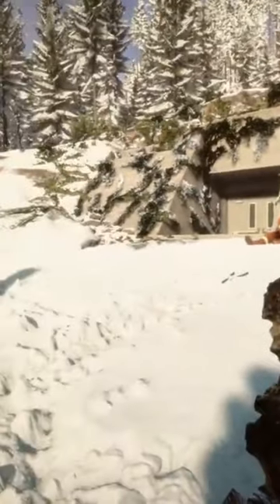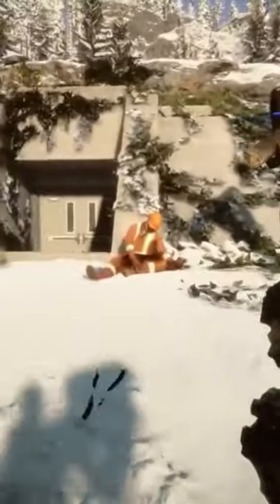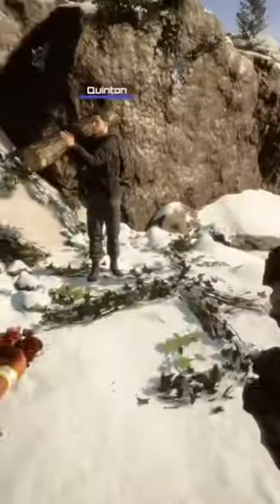This glitch in Sons of the Forest will get you in past any wall. Let's say you want to get behind this door — you're going to take a log, make sure it's placing in a circle, go up to the door, and you're going to be able to place it behind the door.